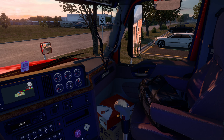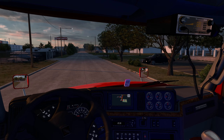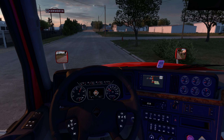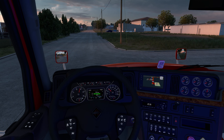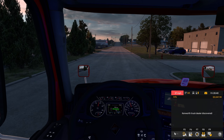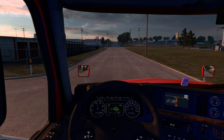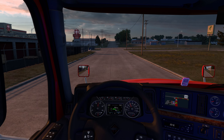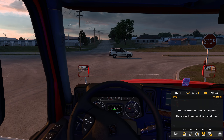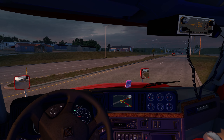Without further ado, let's go ahead and hop on the open road. I'll go ahead and turn on the lights — looks like they were already on. Hopefully you guys are having a great day. We've got a Kenworth truck dealer discovered and about to get a recruitment agency discovered so we can get more drivers. I've got two trucks that are unmanned right now, but I don't like hiring drivers that are in the red driver score.